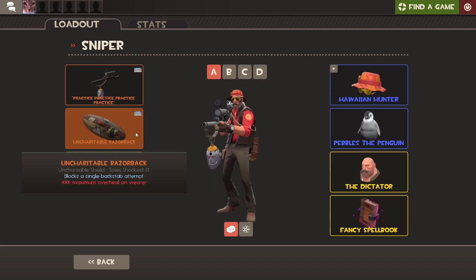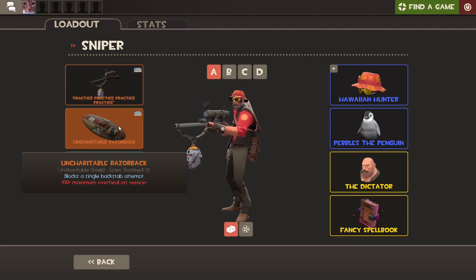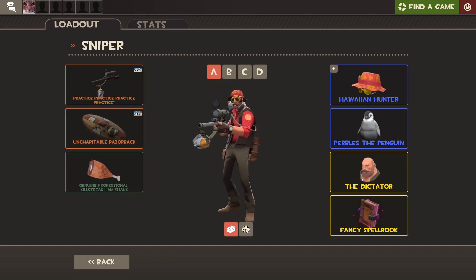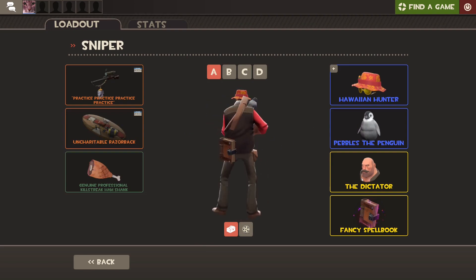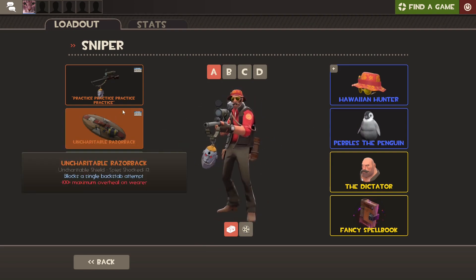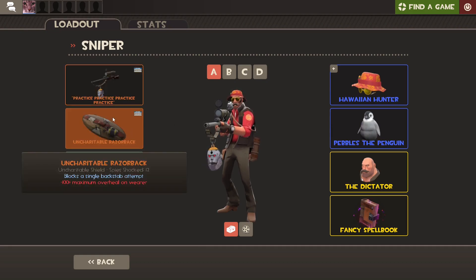I don't know why people say the Razorback is bad, especially in pubs — Spy and Sniper are probably the most commonly played classes. That's actually another video I want to do: 100 matches, take a tally each time to see how many of each class there are. I want to see if stereotypes are warranted for what's the most played class. But yeah, the Razorback's really useful — if spies want to kill you, they've got to pull out their gun. If you're playing with your team, that's kind of a suicide sentence depending on how good the spy is.